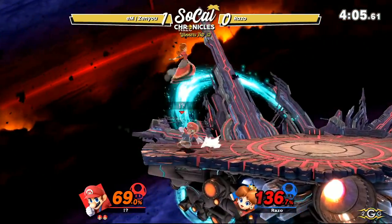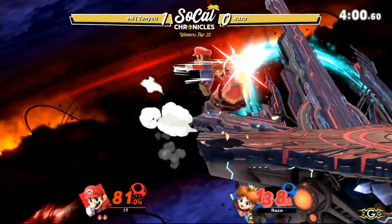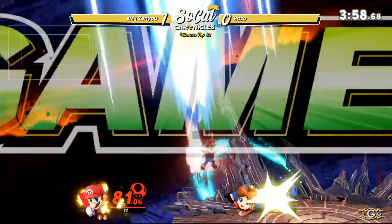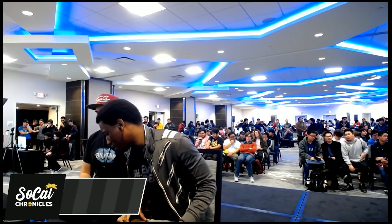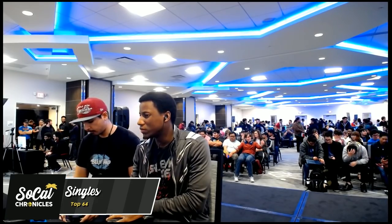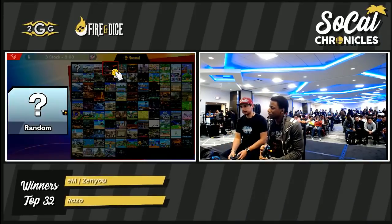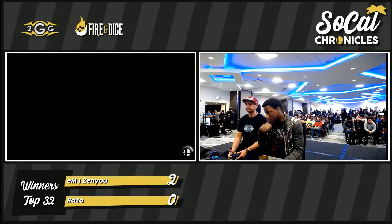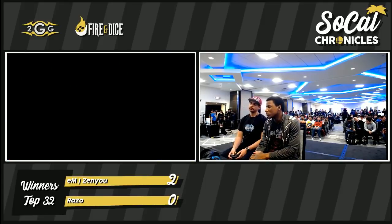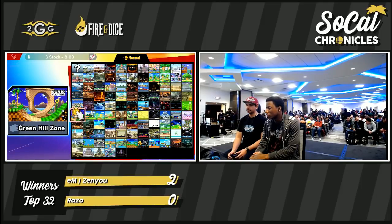Even right there, he did a double jump and landed right inside Razo — not afraid that Razo was going to push a button. He was looking for a jump-around back. Down air from Mario can kill now, and you don't fall out between the last two hits — that's pretty significant for Mario. I think they're playing the crew battles on the sidestream. If you guys want to go ahead and check that out on twitch.tv/fadgames, you can do that as well.